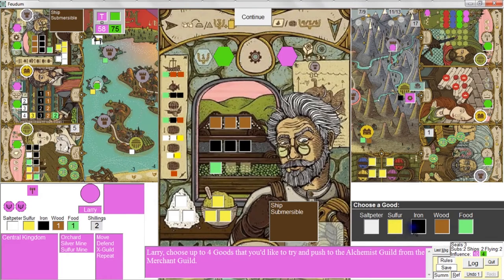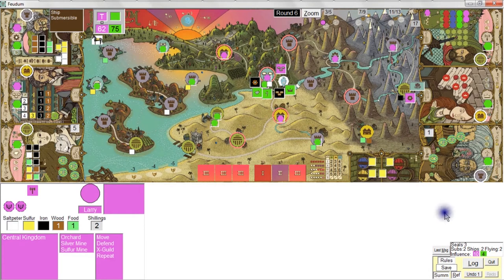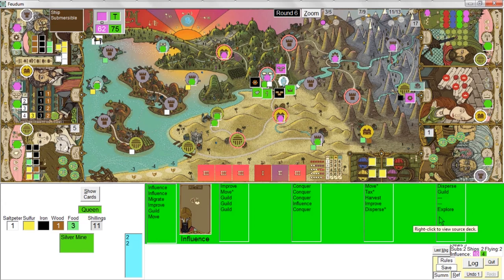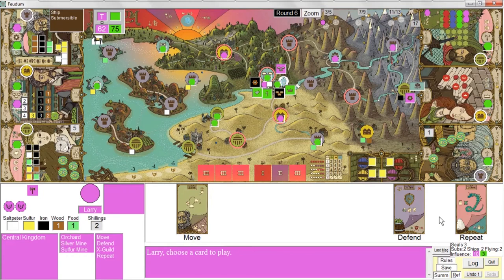I'll push a sulfur and a sulfur to fill one bin, and a food and a food to fill a second bin. But it turned out there wasn't enough food — so now I'm stuck. I can't push iron, wood, or more food, and I'm done. So I didn't get that many points after all — only four points. She's doing an influence action, and she just took over my feudum. Yeah, I guess that was a matter of time — I should have reinforced that. So now I'm a serf.